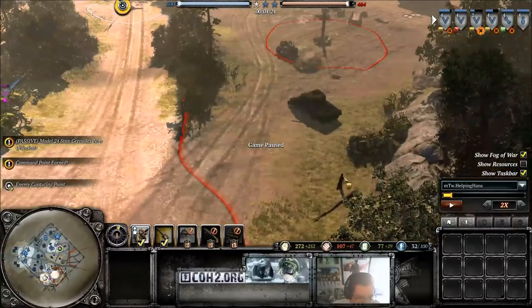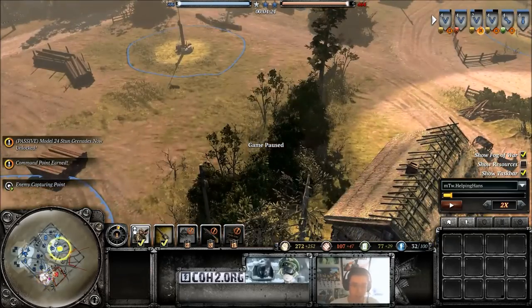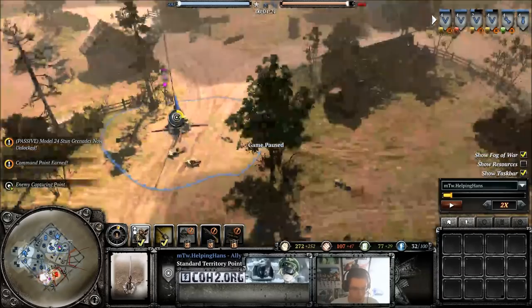Now let's look at the map territory. I've got most of the map. He's still got one of his fuel sectors capped. He's still got this one capped and I've got mine capped, so both have roughly the same amount of fuel income. I'm probably having a slightly better income because I've got more territory — these normal territory strategic points.